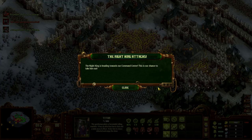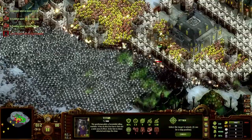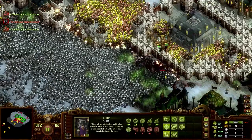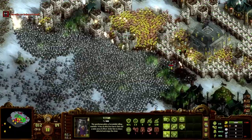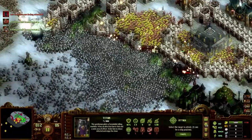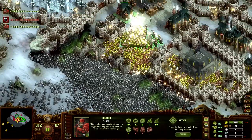Hold the door — oh thank god, the night king is heading towards our command center! This is our chance to take him out! We're close to victory with 378 soldiers left, but they are right next to the command center. The night king is on his way — we just need to pull it out a little bit longer, send a task force out to take him out, and we win. Wall health is looking bad — oh there he is! Come on in brother — no, he's going after the walls. We don't have time for this!